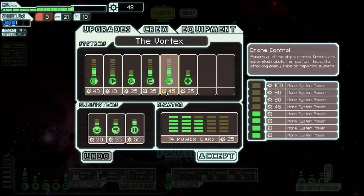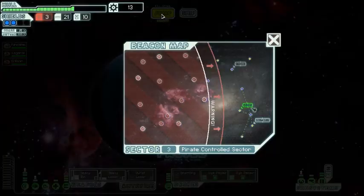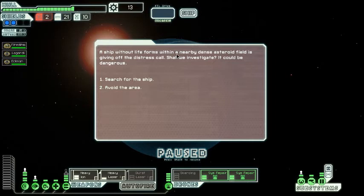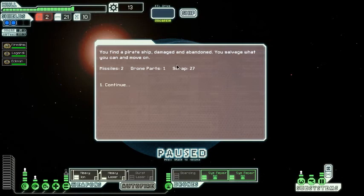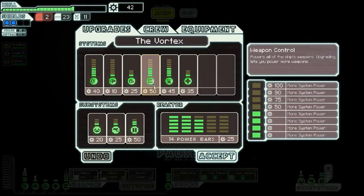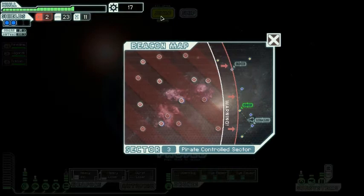I'm gonna upgrade my weapons, or maybe my drones. I need three power to use my boarding drone but only two for my weapons, so we're going to two. There's another event — I think I can do that one too. A ship without life forms within a nearby dense asteroid field is giving off a distress call. Shall we investigate? We search the ship and find a pirate ship damaged and abandoned. Two missiles, one drone part, 27 scrap — booyah! Now I can get an energy bar. We're making progress.